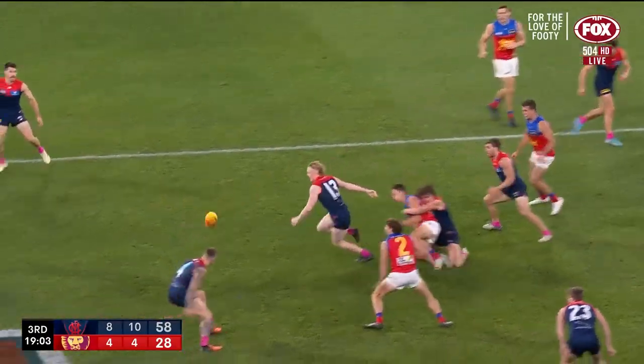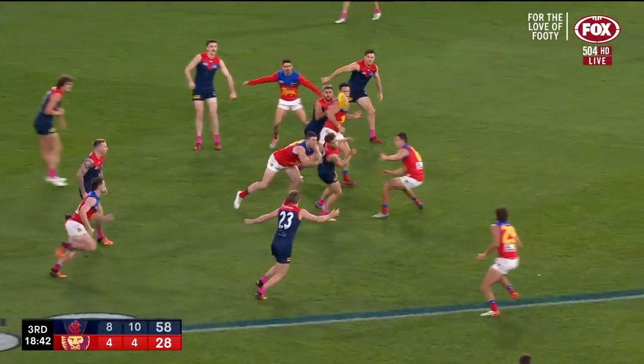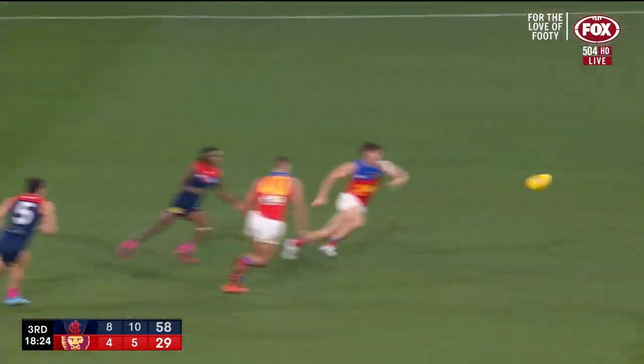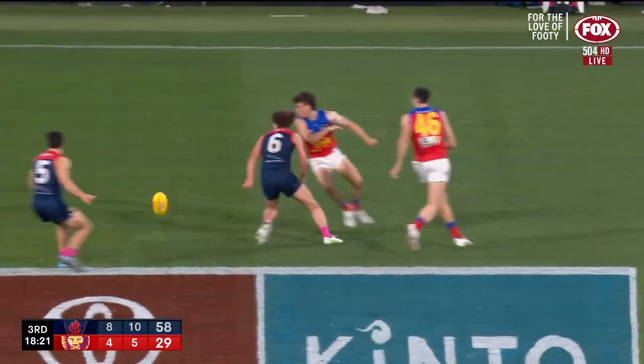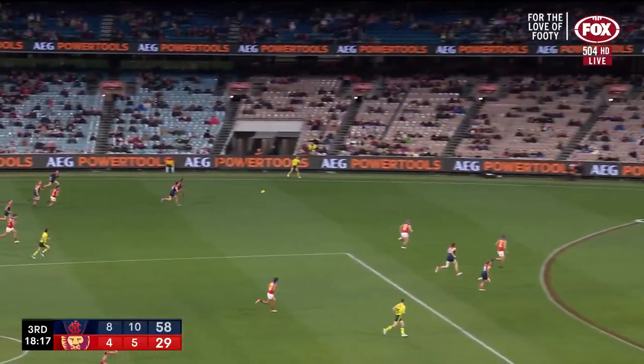Stasevich stands up at the tackle. McCluggage — he's run down. McInerney goes in. Jackson knew Viney was there — terrific tap down, shot for distance and gets plenty, almost to the wing. It'll get over the back of that contest. Jackson gets there first ahead of Answorth — picket's kick straight up into the arms of Jackson who gives it off.